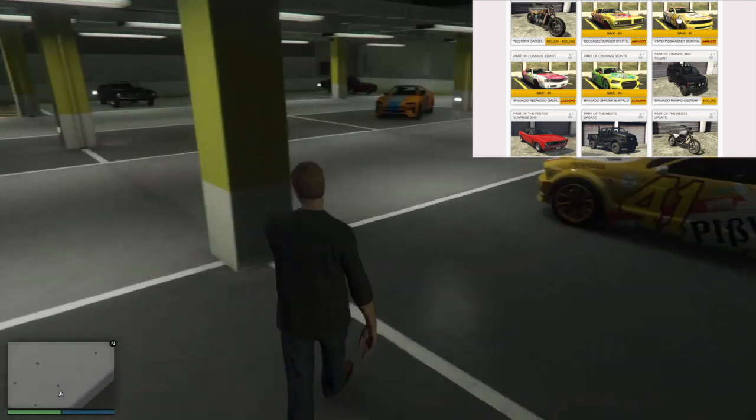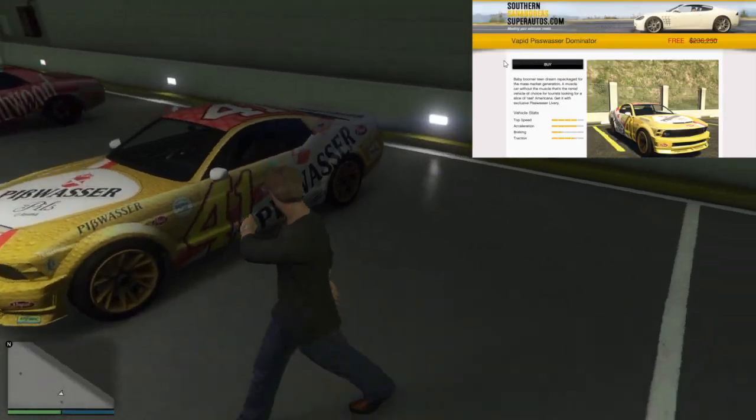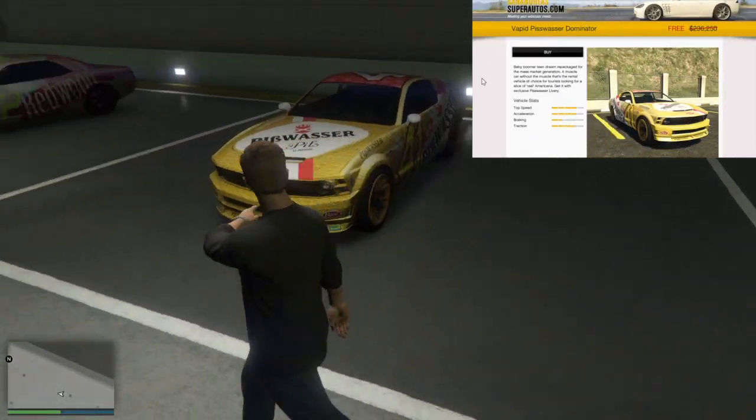The second vehicle you can get for free is the Vapid Pisswater Dominator. As you can see, a pretty decent vehicle all around.